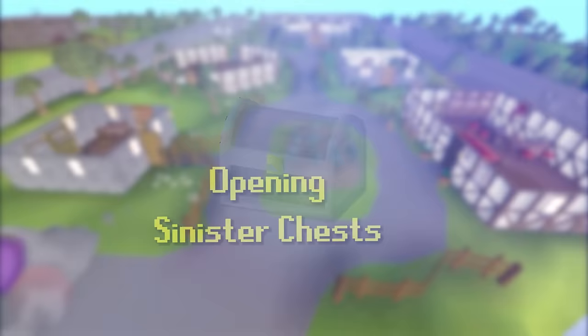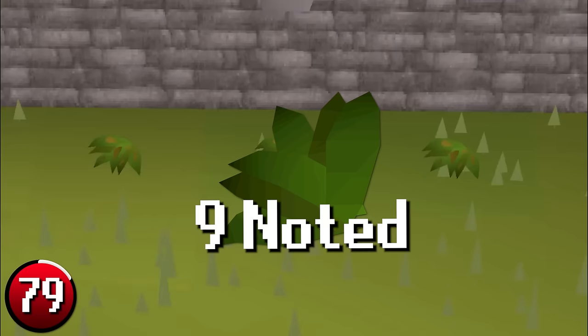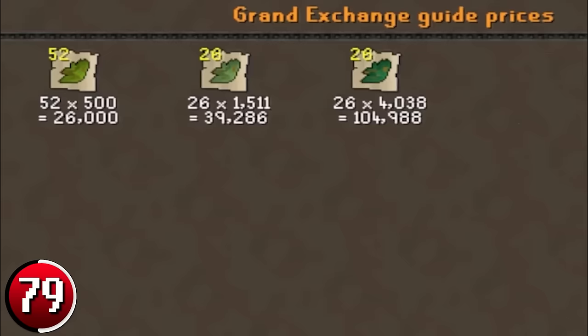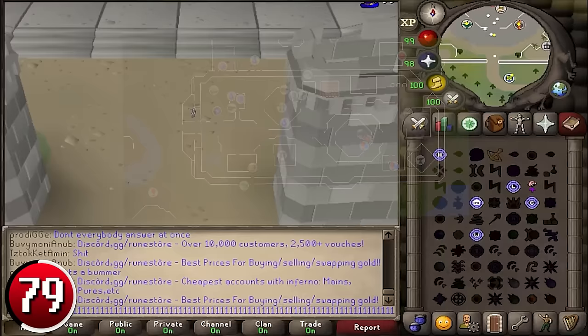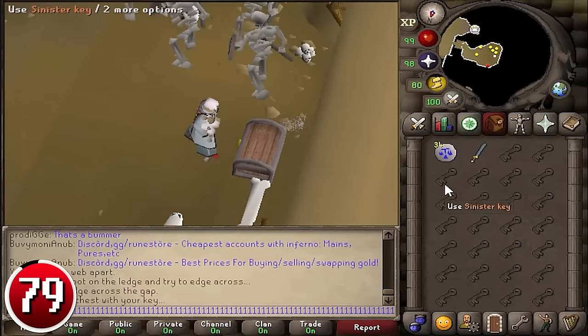Opening Sinister Chests: the Sinister Chest, located in the Yanille Agility Dungeon, always rewards 9 noted herbs when opened — three Grimy Ranarr Weeds, two Grimy Harralander Weeds, and one each of Grimy Torstol, Irit Leaf, Avantoe, and Dwarf Weed. Opening the chest requires a Sinister Key, which is used up on opening. Depending on the price difference between keys and herbs, it can be very profitable to buy Sinister Keys, open the chest, and sell the resulting herbs. Teleport to Yanille, go to the Agility Dungeon entrance, slash the web, go down the stairs, cross the Agility Ledge, enter the obstacle pipe, and open the chest. You will be poisoned, but walk away with 1.5 million GP per hour.